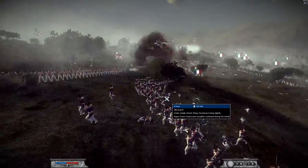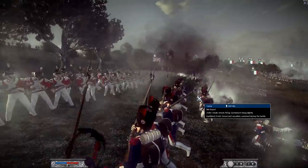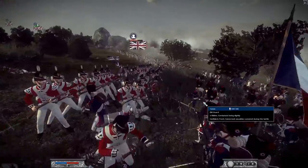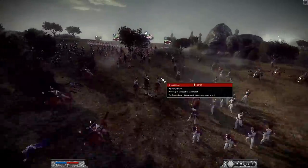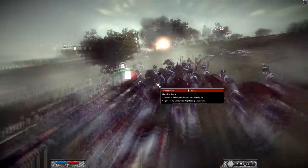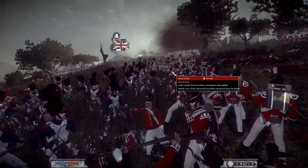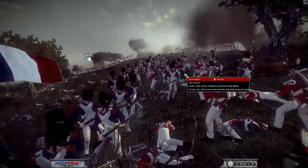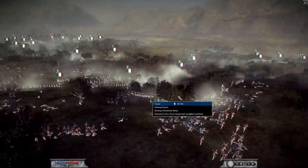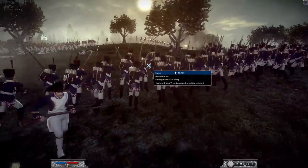They are going in for a charge, going after this flanking unit — the foot guards. National Guard honestly stand no chance against the foot guards. And we've got more and more French forces. This is the old guard getting dangerously close. They go in for a shot and charge in — that was pretty awesome. And now we have a cav charge coming down from the light dragoons, trying to support their line infantry against this old guard charge. Artillery is shelling — I believe that's the French artillery firing so close to their own old guard.